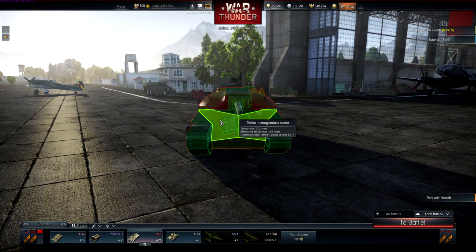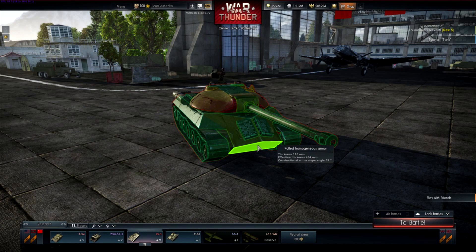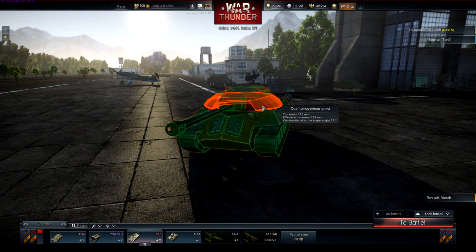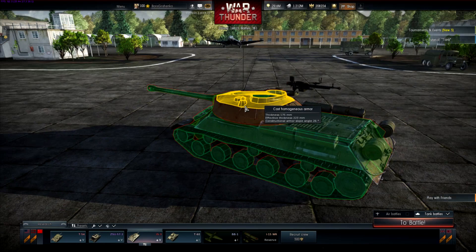Look at the effective thickness on that. In most cases it's 110 millimeters thick. But even this bottom glacis is just as thick, so it's actually worse in most cases to aim here because the effective thickness is going to be greater. In the turret you have 220 millimeters of thickness and it's rounded. The effective thickness is great — don't shoot this thing in the turret.